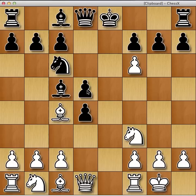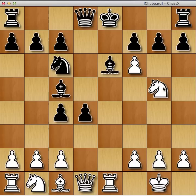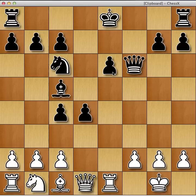After bishop c6, knight g5 has a few tricks. First of all, if black takes on f6, you can take on e6, and after pawn takes e6, queen h5 check — we're going to win the bishop next move. In this variation it's quite sharp. Queen d5 is the only move.